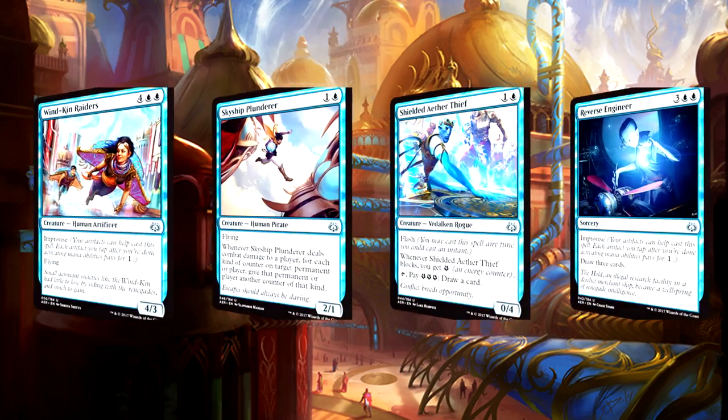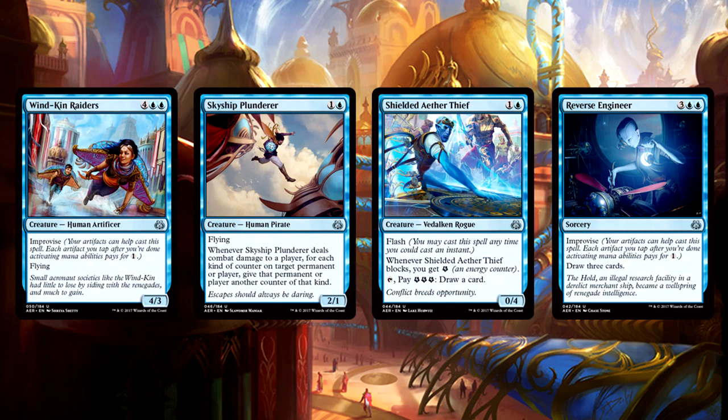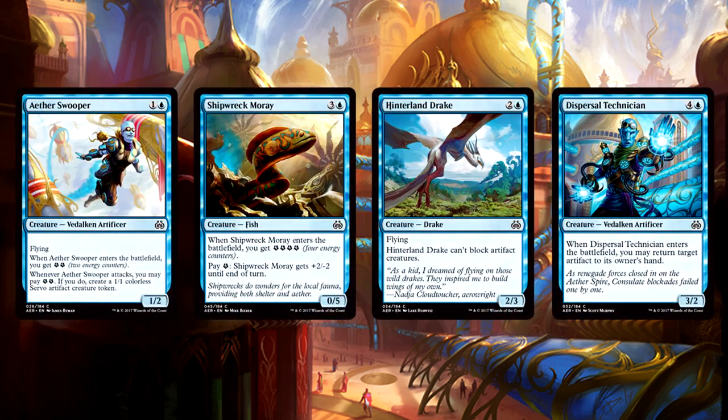Moving along to blue, the uncommon quality is all over the place, but you should look out for Wind Kin Raiders, Skyship Plunder, Shielded Aether Thief, and Reverse Engineer. Improvise is a nice synergy to cultivate here with a lot of artifacts, but not wholly necessary for the success of the cards themselves — they are quite good on their own. For commons there aren't really any standouts, but look for Aether Swooper, Shipwreck Moray, Hinterland Drake, and Dispersal Technician for solid flexibility in the color.